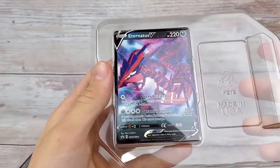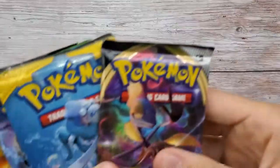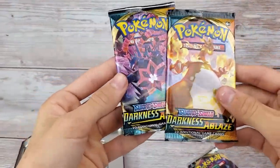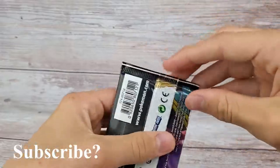We got the promo card here, so we'll put that aside and take it out later in the video. Here's the code card. So we got Rebel Clash, Sun and Moon, Fates Collide, Darkness of Blaze, and two Darkness of Blaze — so we already have some of these sets. Let's rip them open, starting with one Darkness of Blaze.